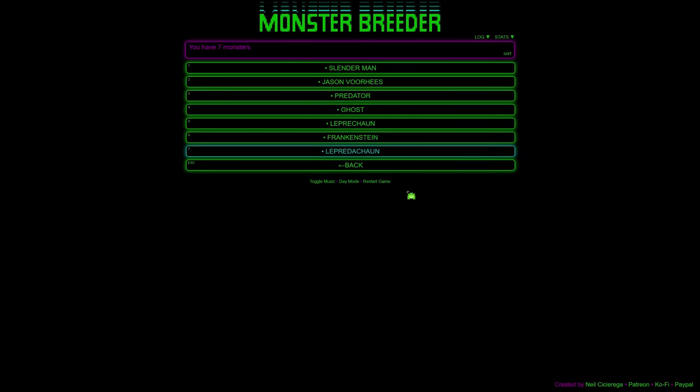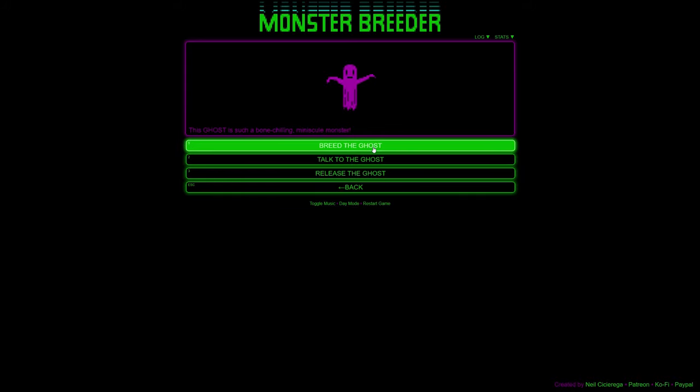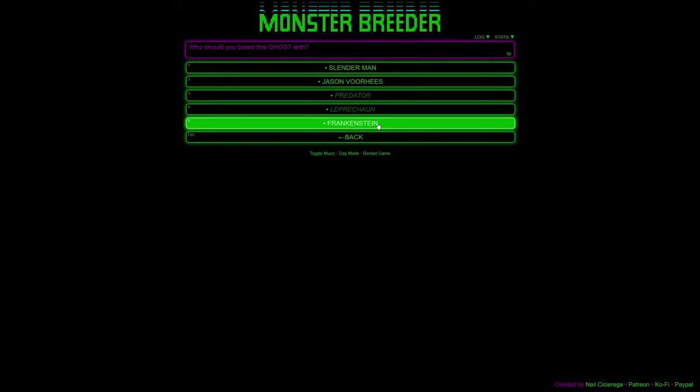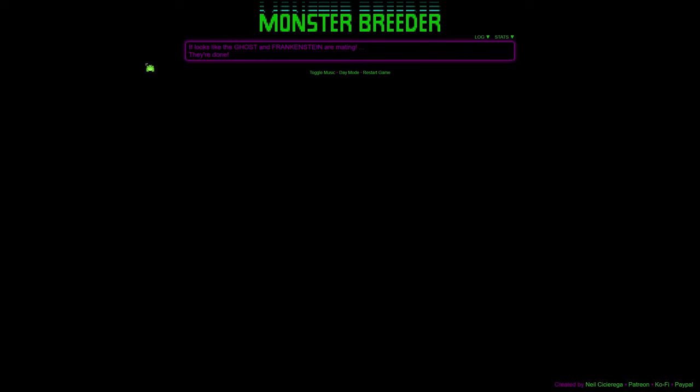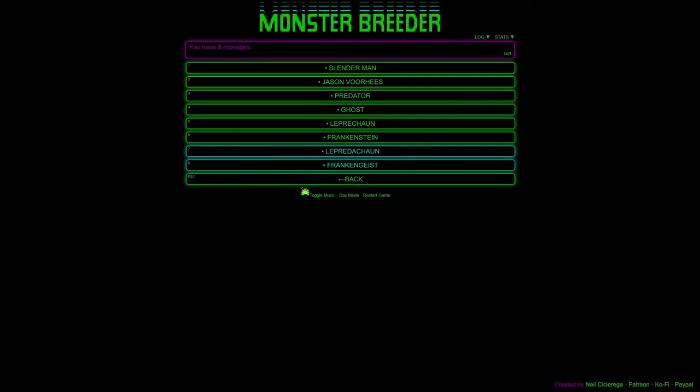Let's breed another thing — I want a Franken-ghost. It'll probably be a ghost with Frankenstein's head, or if we breed the other way we'd get Frankenstein with a ghost head. I'm going to go ghost base with Frankenstein topping. Slender Man and Jason are back in the mix — maybe once you breed again they recover. The Frankengeist! That's exactly what I thought it would be, and it's great.